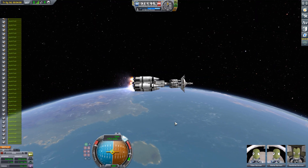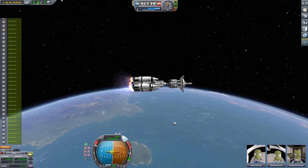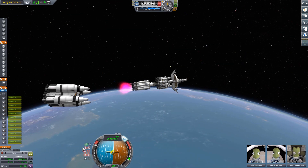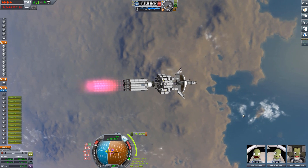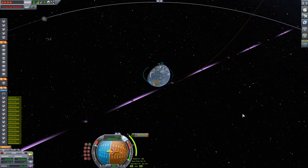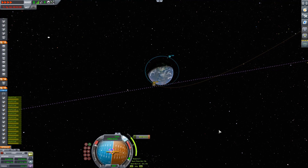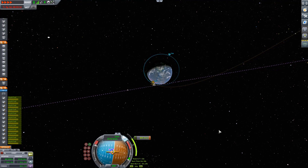Since we're going to EVE, the Kerbin ascent is not that interesting, so we're jumping straight to the first stage separation — the booster stage — goodbye — and hello, nuclear stage. We're just going to circularize and start our first orbit-raising maneuver. And with that, we can say that we have started our mission.